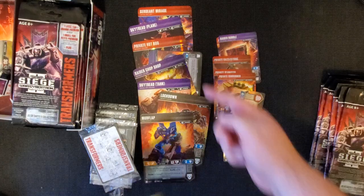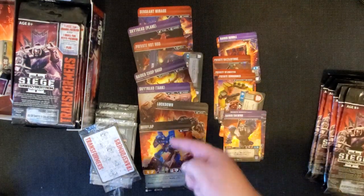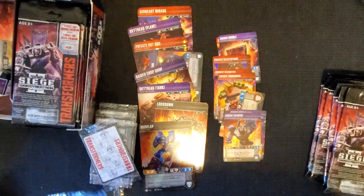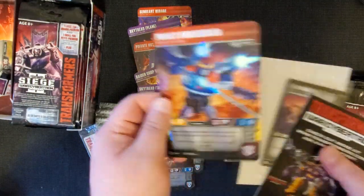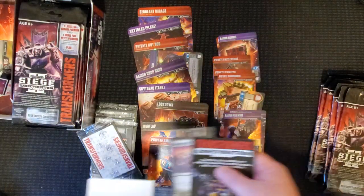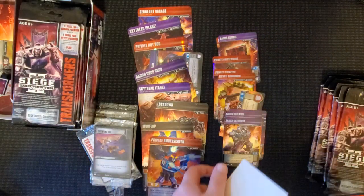So we're on to pack number nine. Private Smokescreen - look at that art, it's so good. And we received a Caliburst.